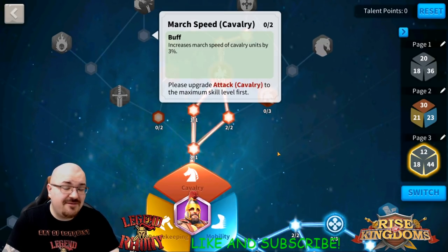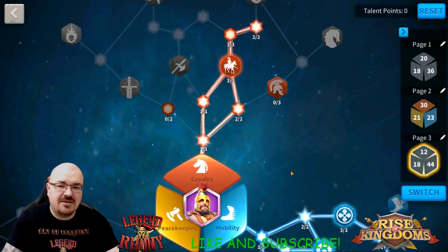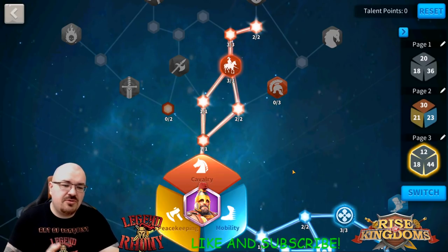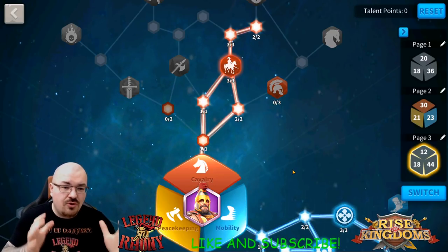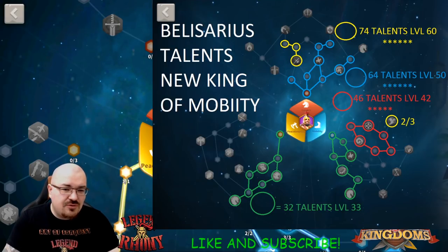The highest mobility build is what I call the King of Mobility build, and there's a reason I never used to advise it — but I've now done it on Belisarius so I can show you. This is the same build you can also run on Double C. Before we go further, let me show you the King of Mobility build specifically.